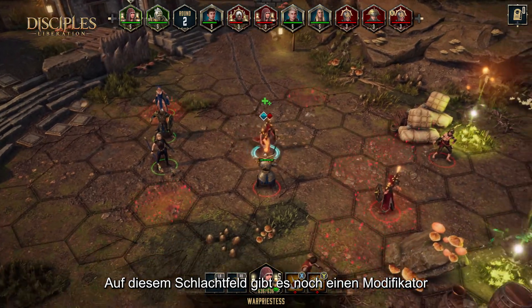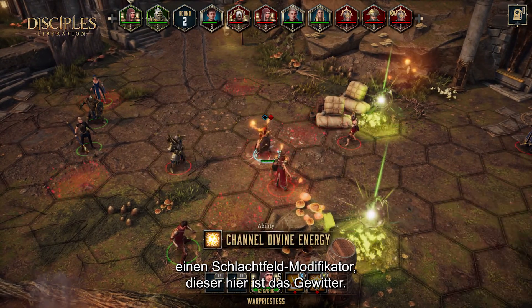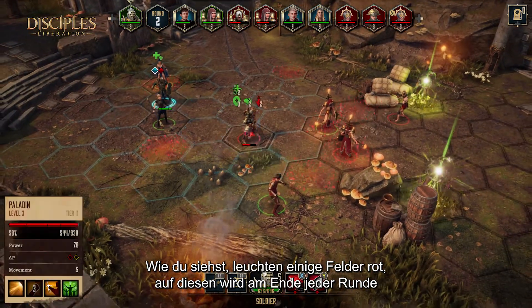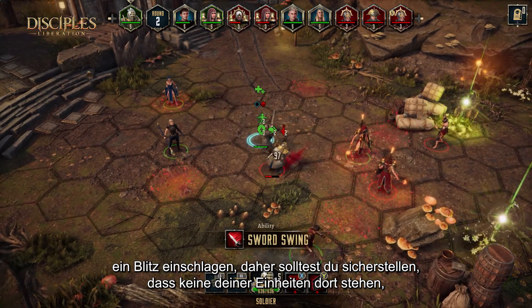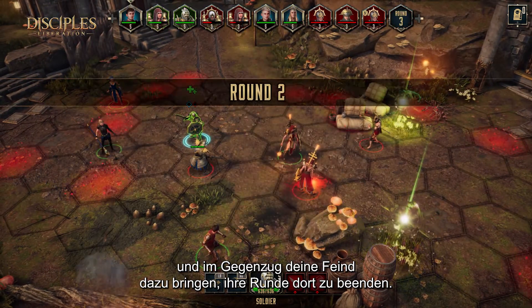This battlefield specifically also has another modifier called a battlefield modifier. This one specifically is the Tunnel Storm. Some of the tiles are glowing red. What will happen is that at the end of each round, lightning will strike those tiles. So it's important to make sure your units are not on any of those, and on the contrary, to try to force the enemy units to finish their turn there.